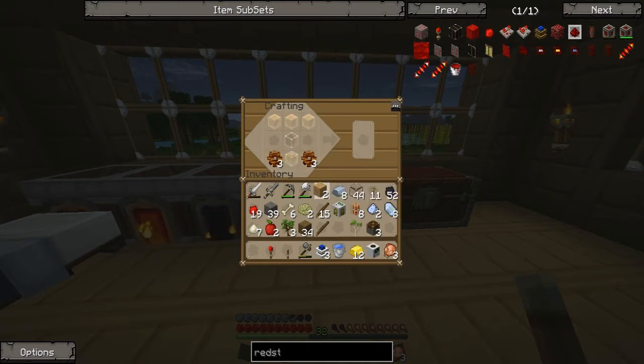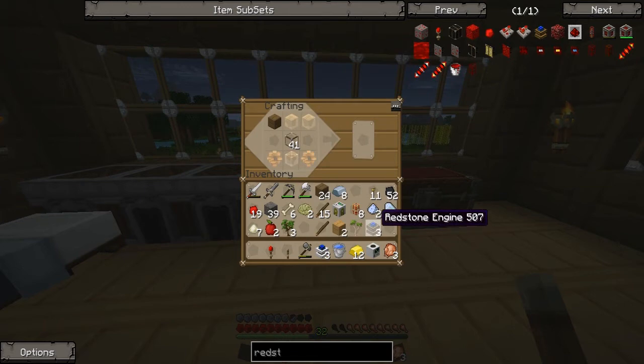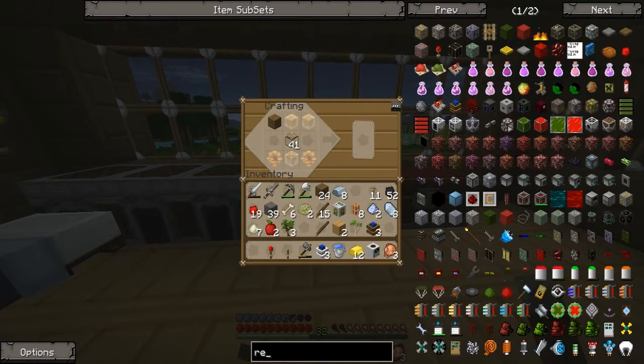Stone gears — wooden gears, sorry. Three redstone engines. We're not gonna be able to use you because you need that. Where's my glass? There's my glass and my pistons. Three redstone engines! I'm so excited for this, guys! I'm really, really, really excited.